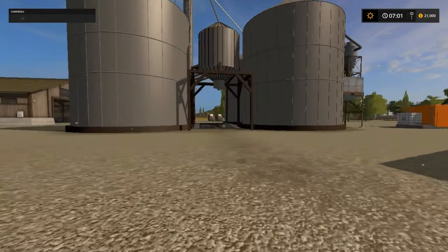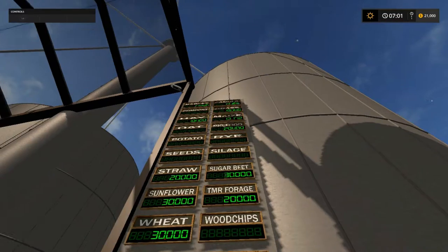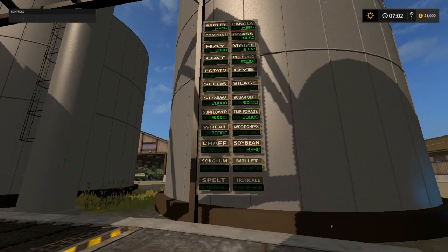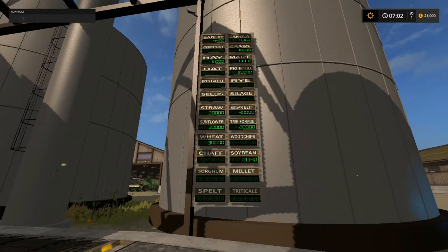We've got liquid fertilizer, dry fertilizer, and seeds storage. The grain tanks do have stuff in them. So folks we have barley, canola, grass, hay, maize, pig food, straw, sugar beets, and sunflowers.